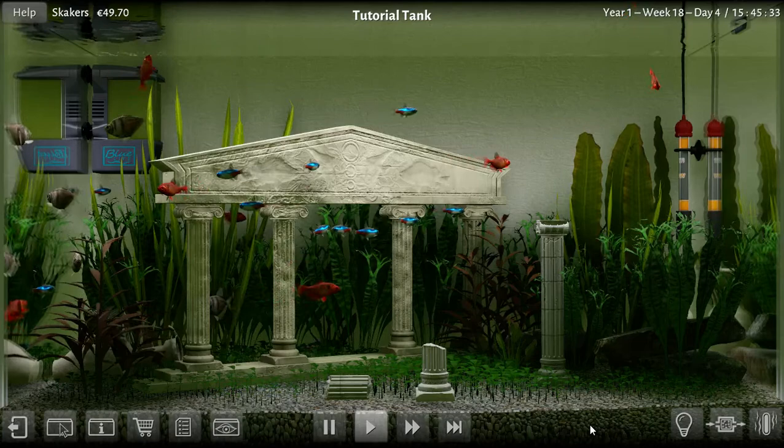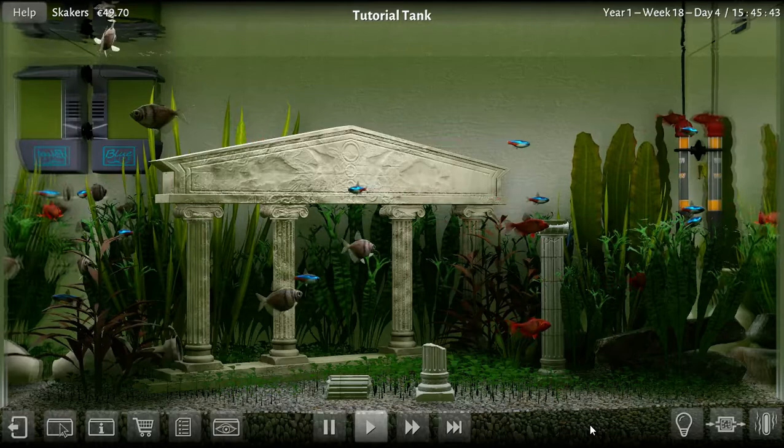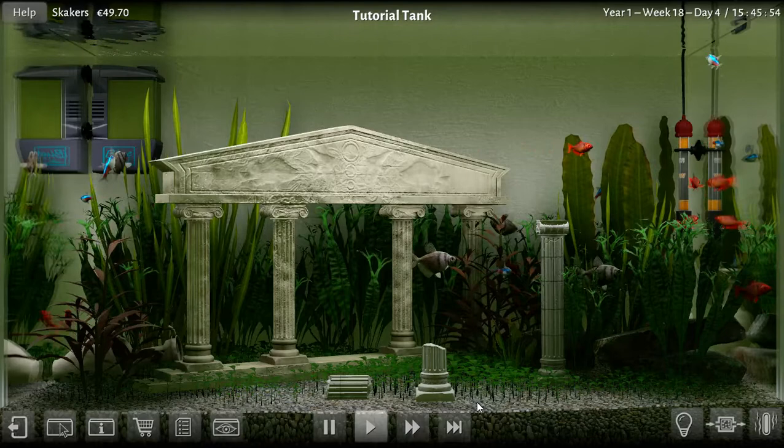Hello and welcome back to Biotope Aquarium Simulator. We are at the tutorial tank now. I've moved a lot of my fish over here to this tank. I've kind of gotten rid of the two 60cm tanks, took all the fish out of them and put them in here. What I was trying to do was just sell off those two tanks.